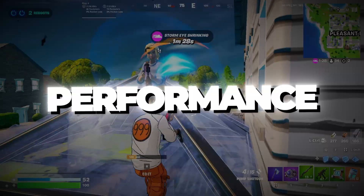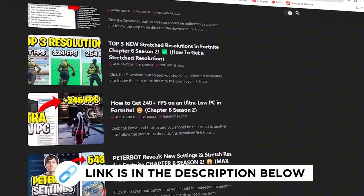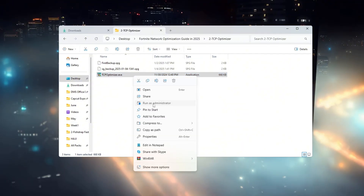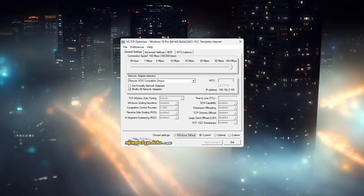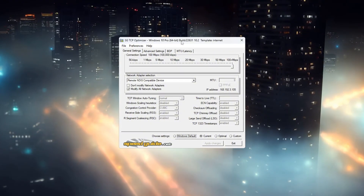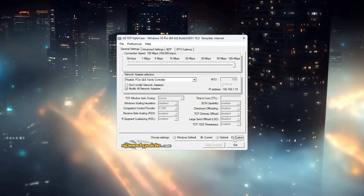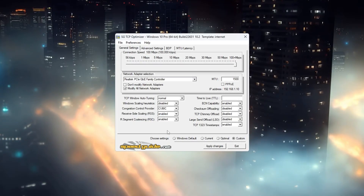Step 3: Improve internet performance using TCP Optimizer. In this step, we are going to make your internet connection even better by changing some advanced settings using TCP Optimizer. First, download TCP Optimizer version 4 from a trusted website — the version number is important. After you download it, right-click on the program file and select Run as Administrator. When TCP Optimizer opens, check that the network adapter shown at the top matches the one you saw earlier in Task Manager. Now choose the Custom option so you can manually change the settings. Move the connection speed slider all the way to the right for the highest speed, then change these settings one by one.